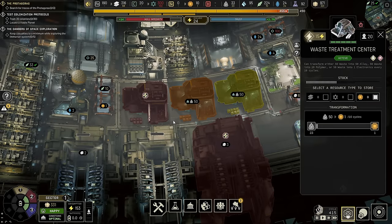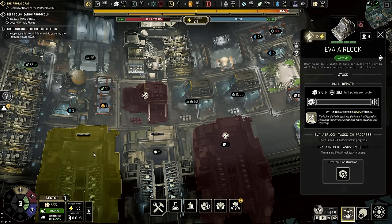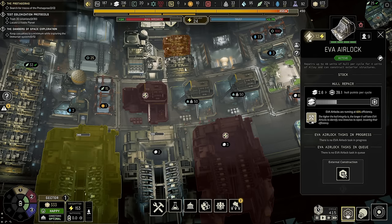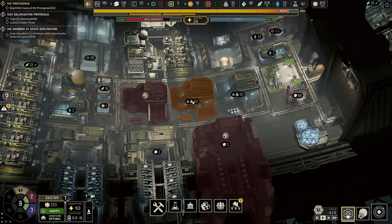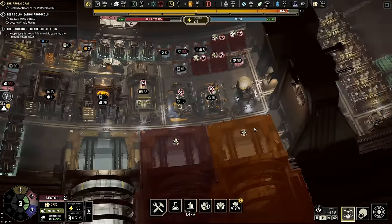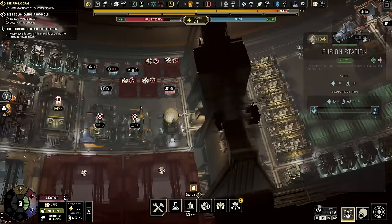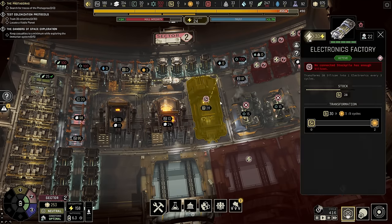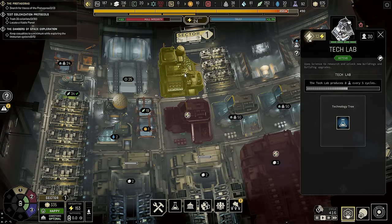Waste is currently coming from my farms, it's also coming from the fusion station, and it's also coming from all the different manufacturing and smelting we have here — the two steel plants plus the electronics factory plus the two polymer plants — and it's also coming from our tech lab. But there are a couple other things I do want to mention when it comes to waste.